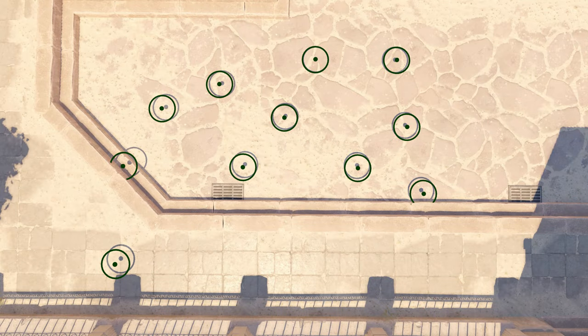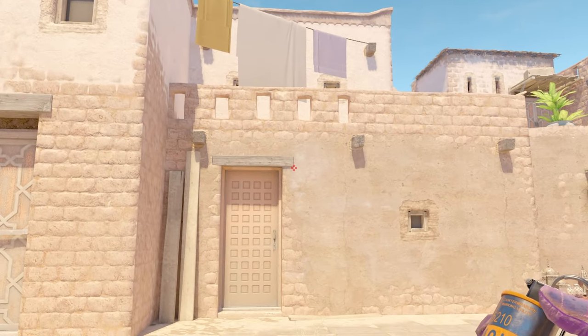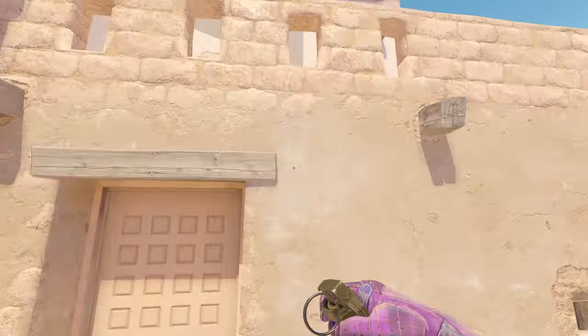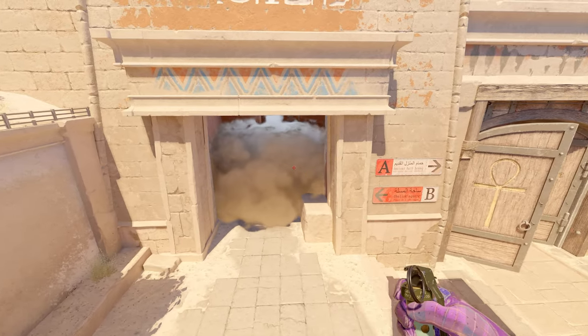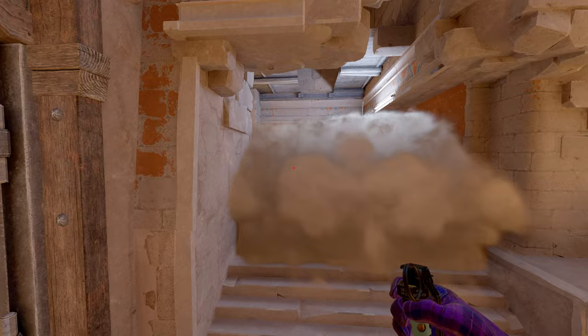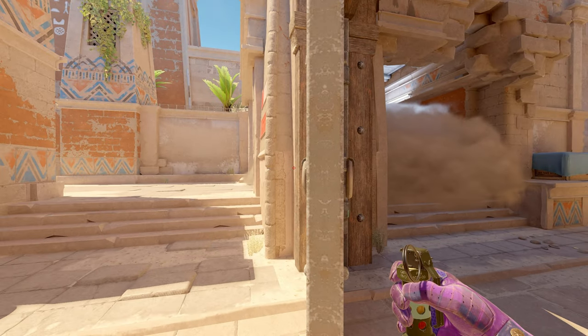Next up for spawn number seven, easy to remember — look for this beam, bottom right corner of the beam over the door, then simply jumpthrow. It lands perfectly in the center of the window opening, smoking off every single angle. You can't see anything — fully bloomed, fully covered. Easy mid control for you and your team on your T side.